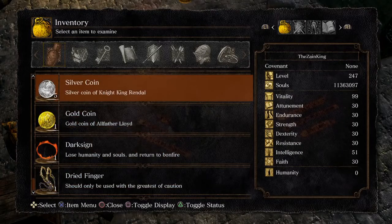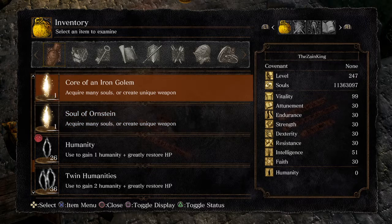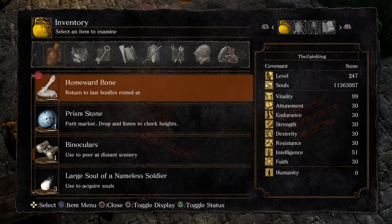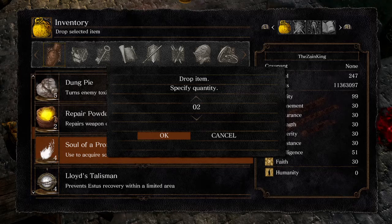First of all, what you need is souls, but it should not be both souls — it should be any other soul type. I only have soul of a proud knight left. I have done the glitch too much. I have four of them, you can see I have four of them.